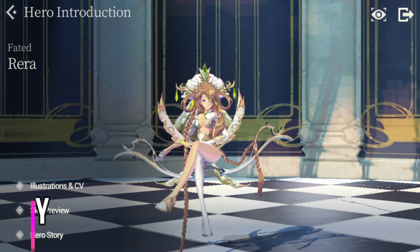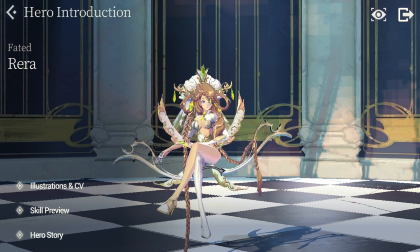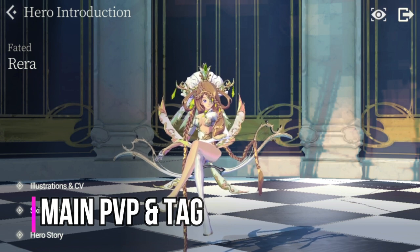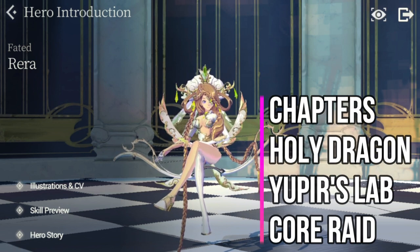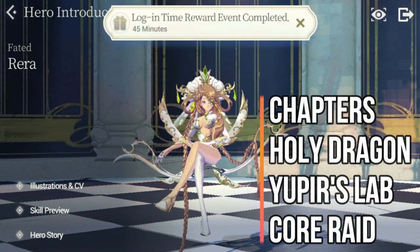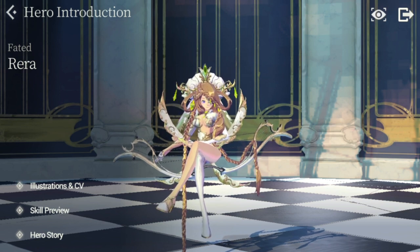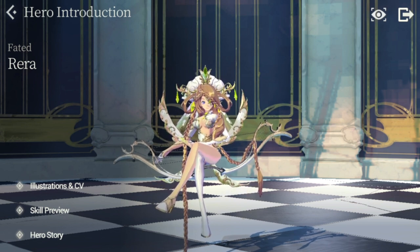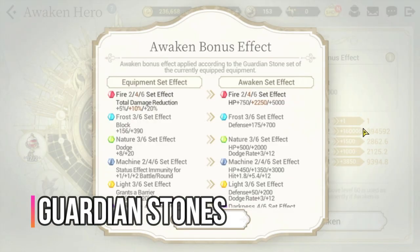Rara is very versatile across almost all content, but her main use will be in PvP — both standard and Tag PvP. For PvE, she's great in Holy Dragon Grounds and story chapters, especially if you don't have Tantalo or Janai. She can also be used in Pierce Lab and Core Raid. She is squishy but survives well thanks to her First Guardian passive.